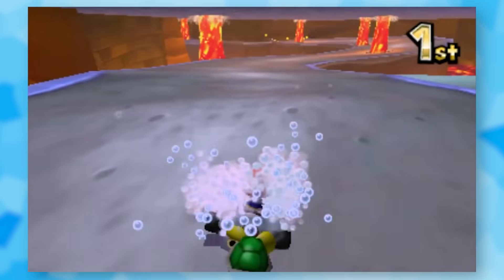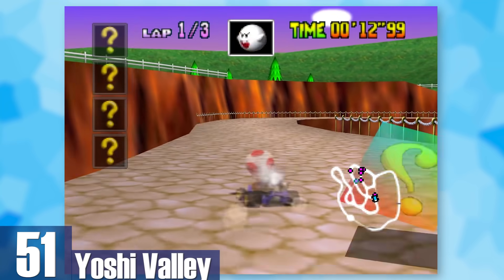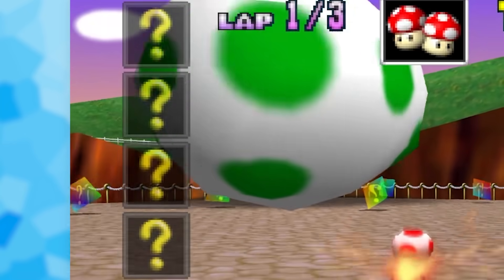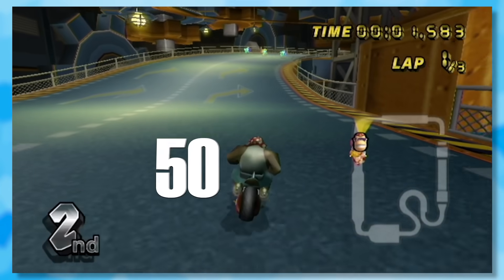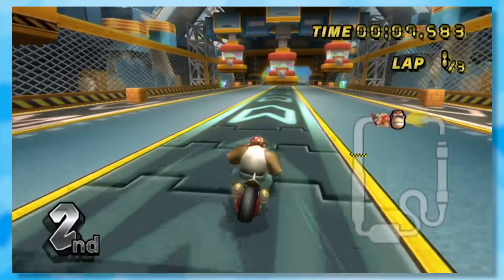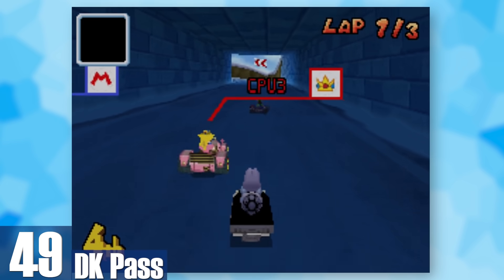51: Yoshi Valley. The king of multiple routes — every path leads you to a new adventure and you aren't always sure what's the best route to take. In fact, not even the game knows what you're doing since it can't track who's in which place. 50: Toad's Factory. Imagine driving through a factory — you've got presses trying to squish you down, conveyor belts with boxes, and even live construction. Sign me up.